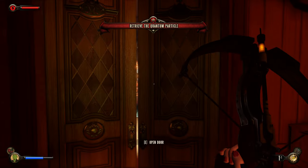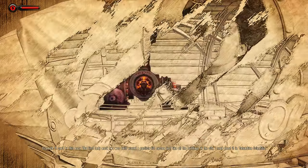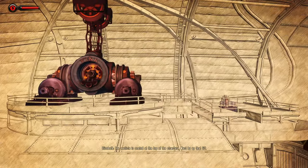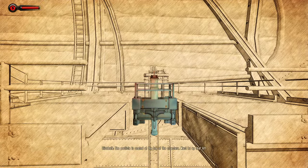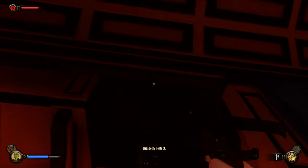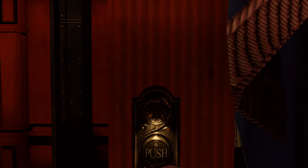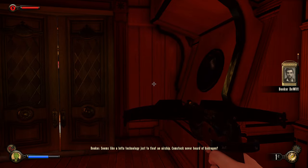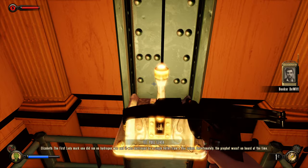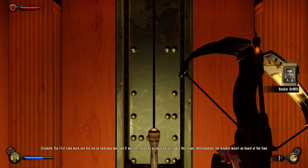Tree the quantum particle. Alright, let's do it. The First Lady Mark II was built around a particle lift system just like all the buildings in the city. I read all about it in the Columbian Scientific. The particle's seated at the top of the structure — must be up that lift. So it should be here right? How do we get in here then? Push — okay. Seems like a lot of technology just to float an airship. Comstock never heard of hydrogen. The First Lady Mark I did run on hydrogen, and it was destroyed by a single bullet from a Vox sniper. Unfortunately the Prophet wasn't on board at the time.